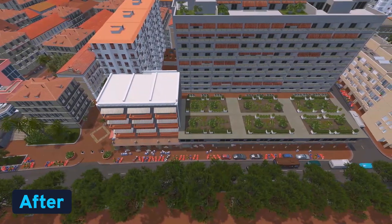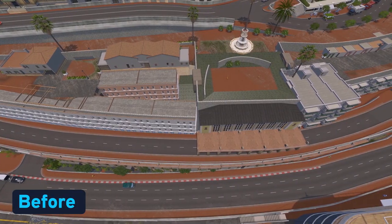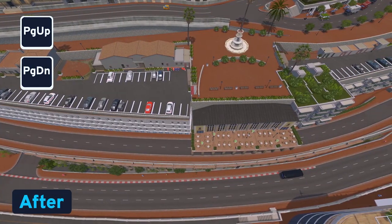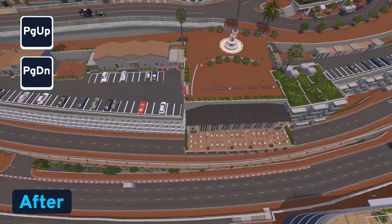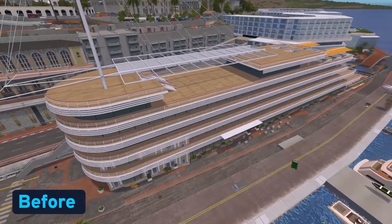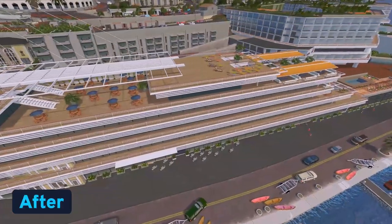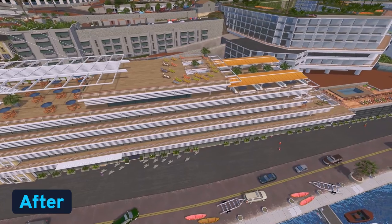One of the huge advantages of this mod is that you can raise and lower items and props via Page Up and Page Down using the Move It tool, and that really does allow you to create scenes that come to life. For example, look at the difference this makes just by adding some tables, plants, and chairs — it really does come alive.